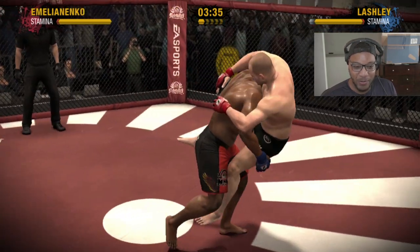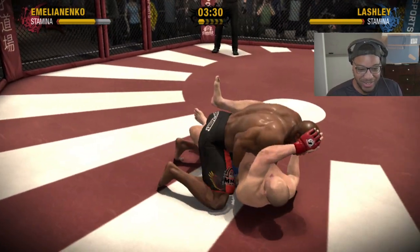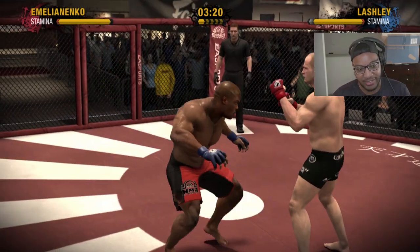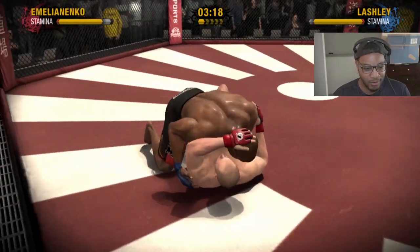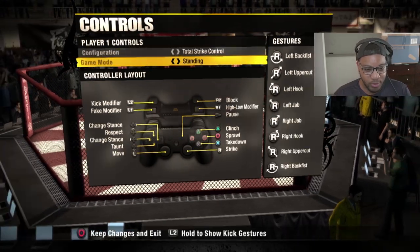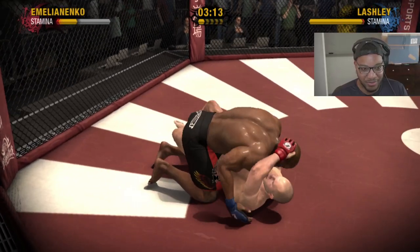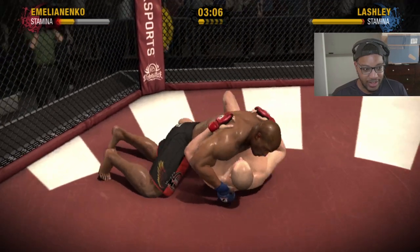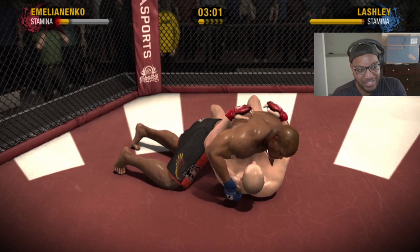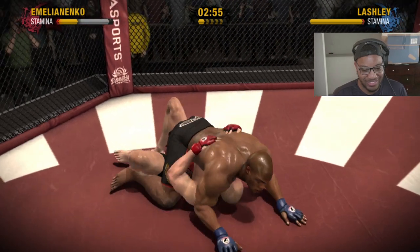How do I throw knees? Oh, there we go — I think I'm starting to get the hang of this. Nope, straight back to my back. It's slightly delayed, so even when I feel like I'm doing my best, I'm not. To be fair, I did stuff a takedown there, so I deserve some credit. Let's go into settings — I need to learn how to stuff takedowns, this is getting embarrassing. Oh — sprawl! Circle is how you sprawl.